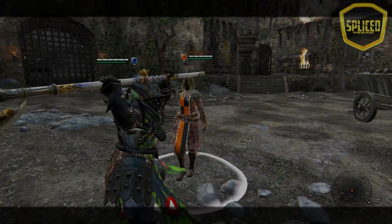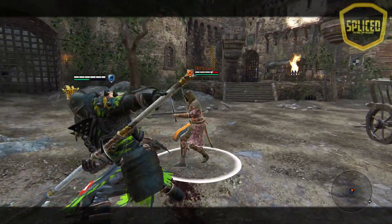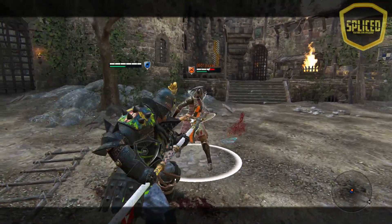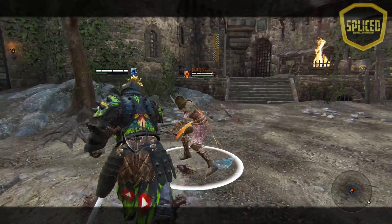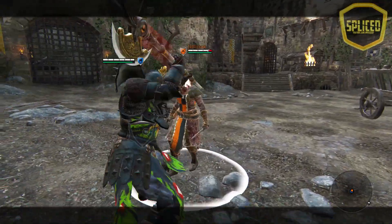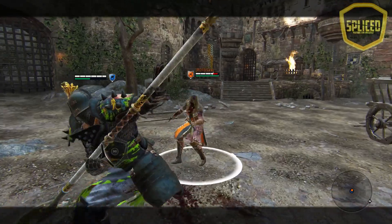Moving on to the basic combo changes, we're going to start with the Book Chapter Verse changes. It is a light heavy light, and they have changed the top heavy attack startup decreased from 1100 milliseconds to 1000 milliseconds — basically it has been increased in speed by 100 milliseconds. They also decreased the side heavy attack startup from 1000 milliseconds to 900. The top heavy attack damage has been increased from 20 to 35, the side heavy attack damage increased to 30 from 20, the top light finisher increased to 15 from 10, and the side light finisher increased to 15 from 8.